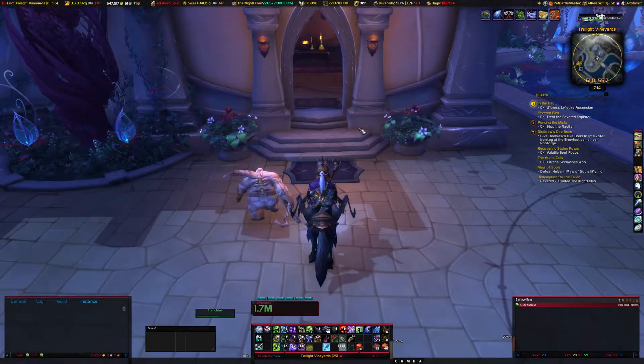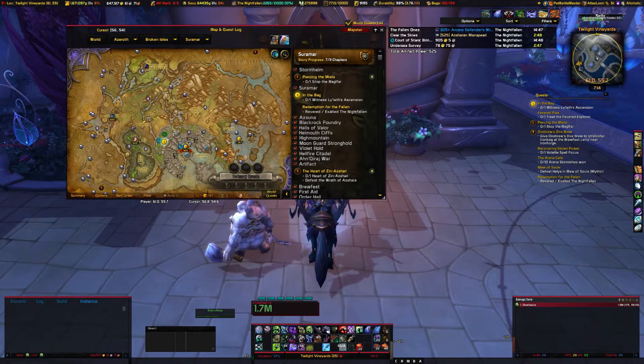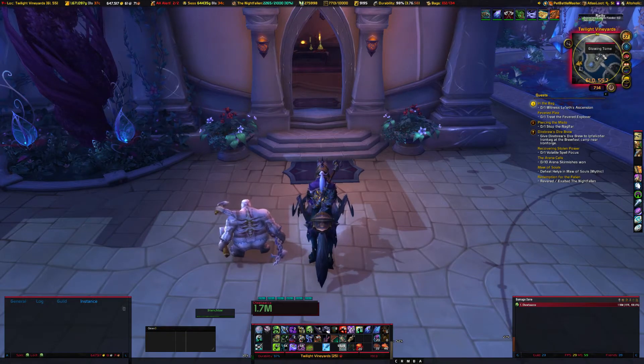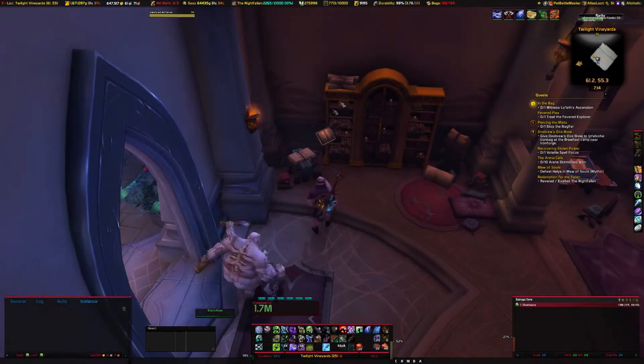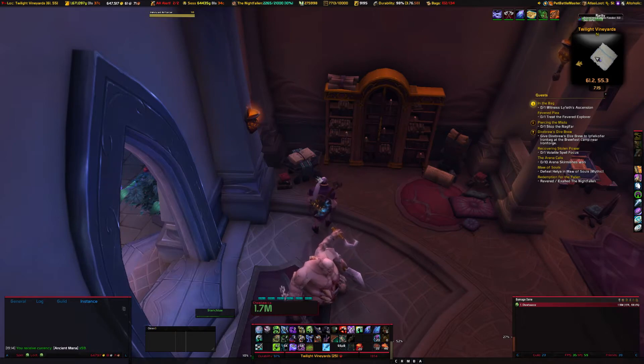Down here in Suramar City, in this half of it, over by where the vineyards are. Now, see this gray dot on the screen? A glowing tome — that is going to be this tome right here, and this is going to be ancient mana. These tomes can be... that one was 59 mana.